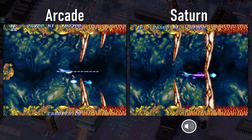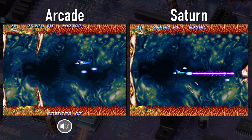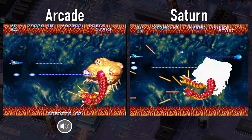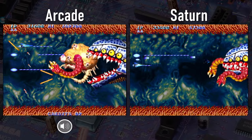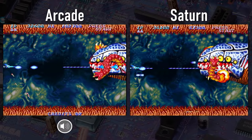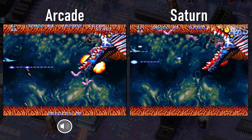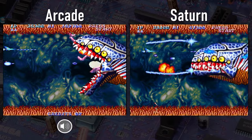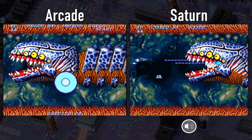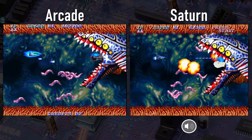One minorly annoying thing is that the game has a lot more RNG, so the power-ups are not always in the same place. Your experience through Salamander 2 could be vastly different each time you play it. For me, I don't mind a little randomness, but I wish there was more consistency so you could better prepare for certain situations and boss fights.